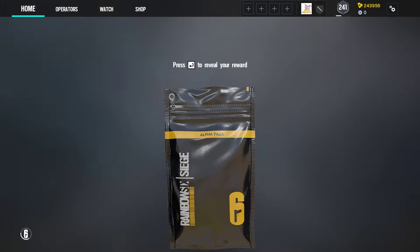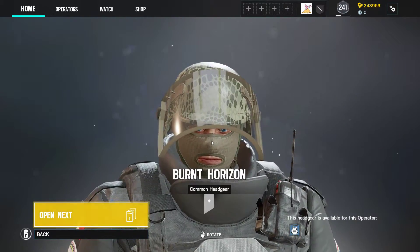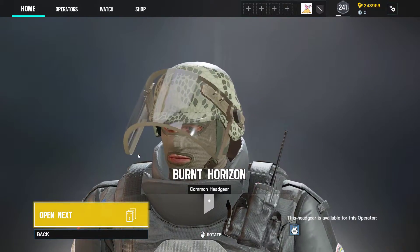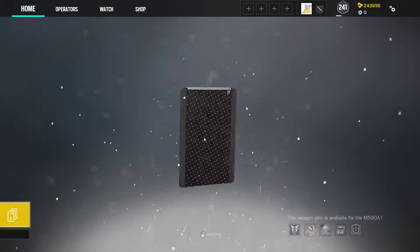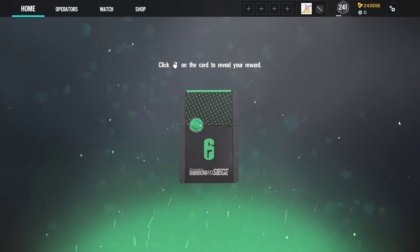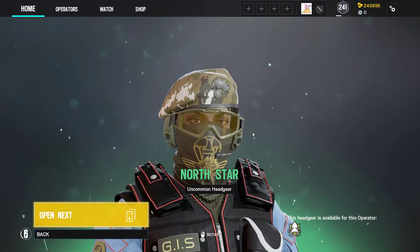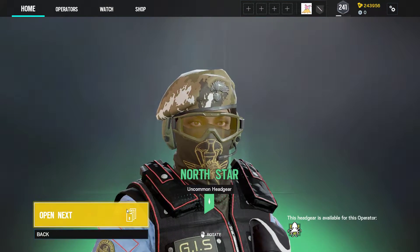So we've got 21. Last time we had 2 legendaries out of approximately 20 some packs, so I don't expect to get any this time — I don't want to be greedy. Starting off with a couple of commons. Oh, here's the new color for uncommon; they changed it to green because the previous grey and white were too similar.